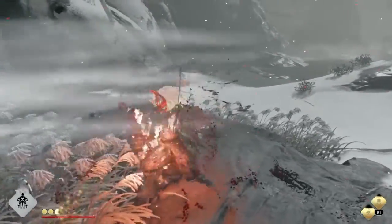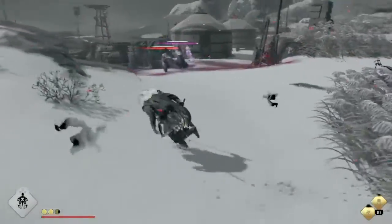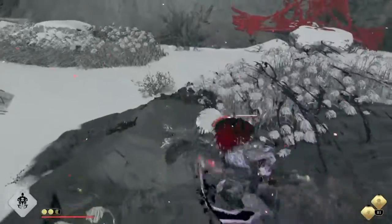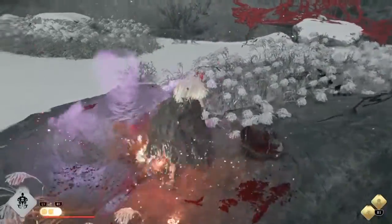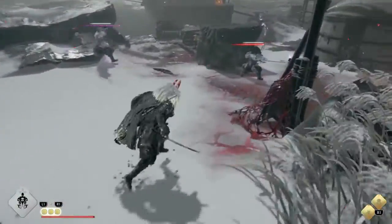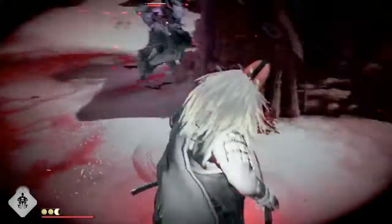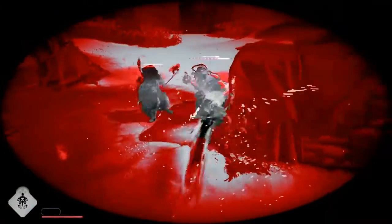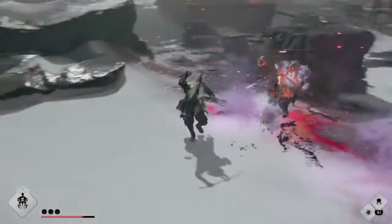First things first, I want to talk about the techniques I'm using for this Assassin build. I'll go over them briefly and then talk about them more in detail. Technique number one is Toxic Vanish. Technique number two is Super Strike. Technique number three is Opportunist. And the final technique — this is going to be optional.